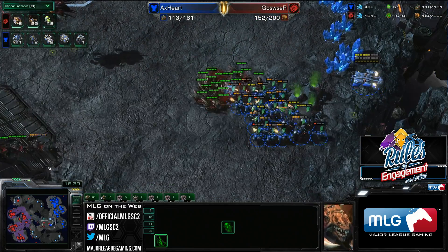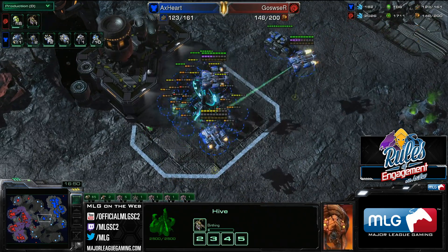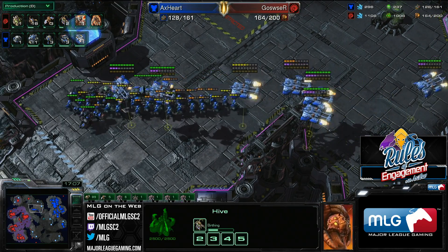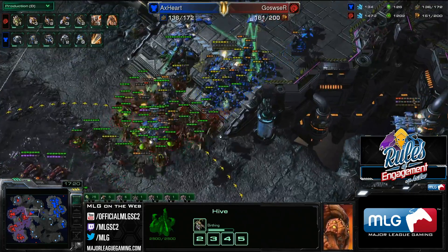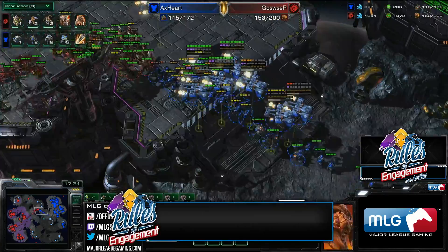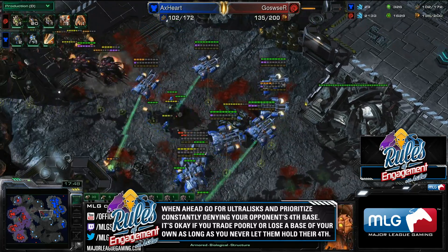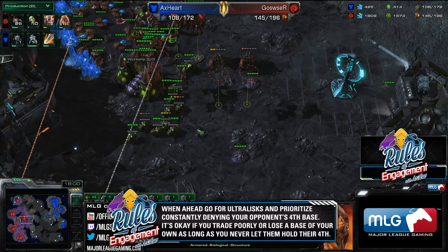When you're ahead, it's a pretty simple Zerg strategy. You're already at Hive tech — as Zerg you don't want to delay tech too much, keep teching. Building an Infestation Pit isn't a big spend when you have a bunch of bases, and even if you just want the 3-3 upgrades it's great. If you're ever ahead as Zerg, hopefully you're Hive tech — if you're not, you're probably not that far ahead. Focus on one simple thought: all I have to do is deny his fourth base. If I get Ultralisks, there's nothing that can stop a swarm of Ultras bearing down on my opponent. He can kite backwards and trade efficiently, but he can't just straight-up stop a horde of Ultras from running over a base.